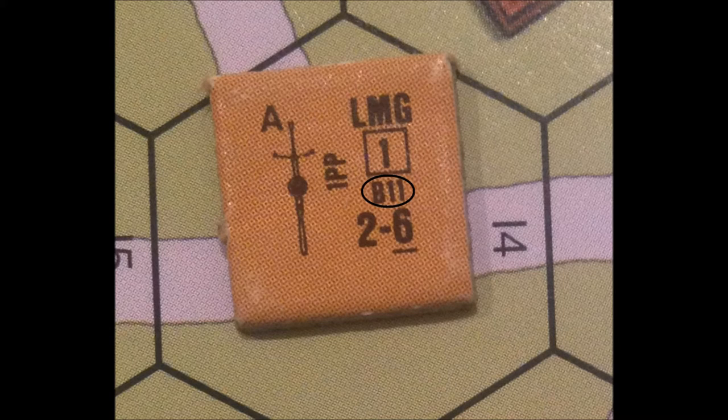B11 means that on a dice roll of 11 or 12, this machine gun will malfunction. The 2 represents the firepower of this machine gun. The 6 is the normal range. 1pp stands for 1 portage point, which will come into play during the moon phase, which I will explain later in our series. To the extreme left is the depiction of the weapon, and the little 'a' is used to differentiate this Russian light machine gun from any other Russian light machine gun that might happen to be on the board.